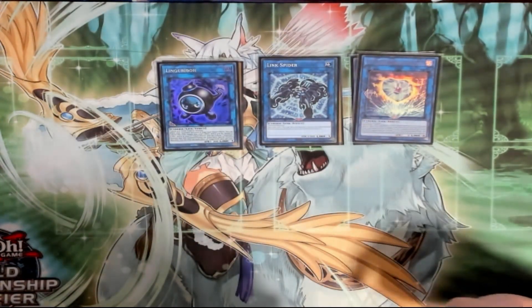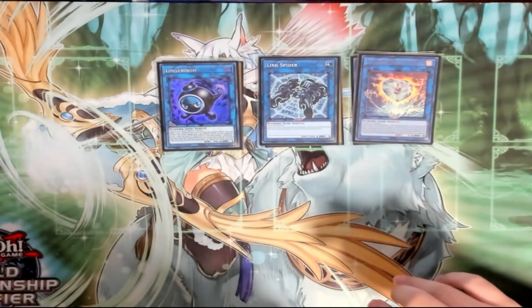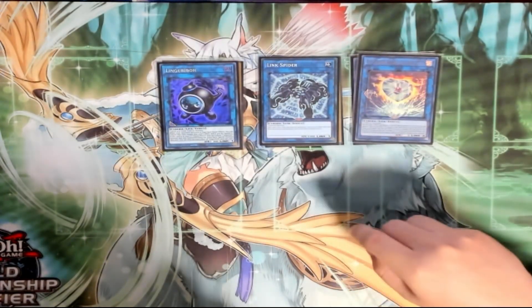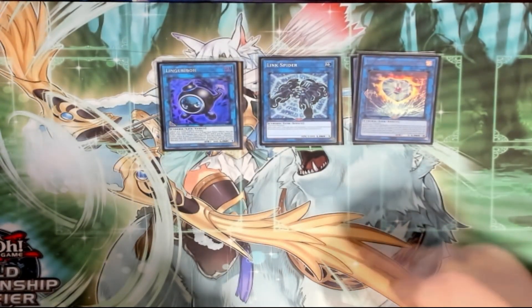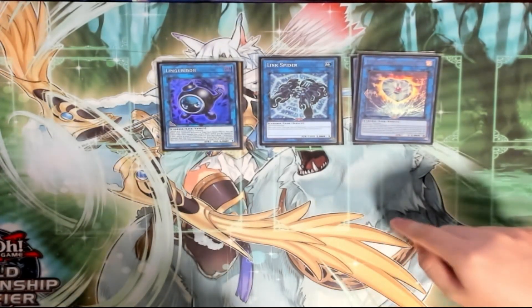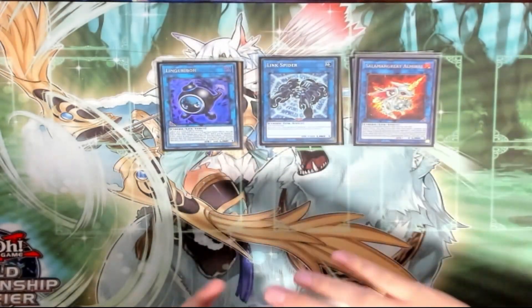I actually ran into a game where I got hit by Ash, Imperm — I had the Bell for the mirror, Super Factorial — and they had a Nib. I was able to still make two Access Codes: I got nibbed on my first Access Code and then was able to make the second Access Code for game.